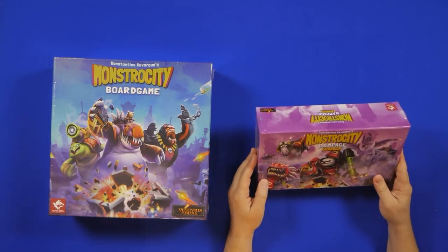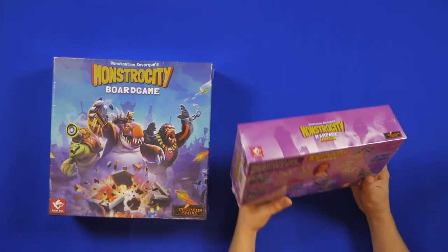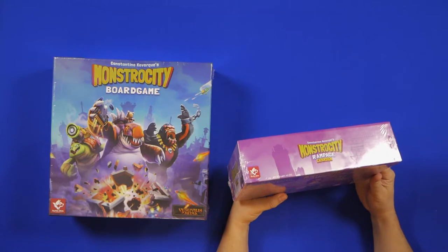So the game is Monstrosity. I got the main board game and the expansion — by Alpha Dog Games and Suvius Media. Now this was a Kickstarter. I don't think it was actually late or anything like that, but I remember looking at it and I thought it was kind of cool. It looks like you fight the evil genius, Dr. Spotnick, with your monster squad in this epic city-smashing game.